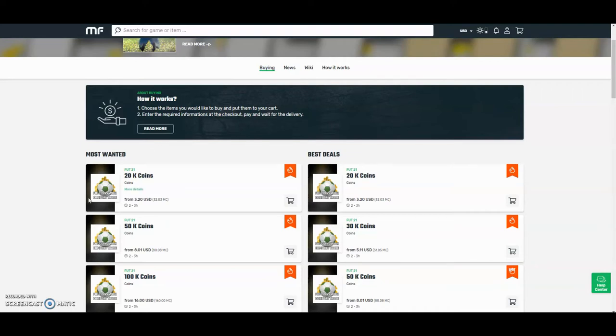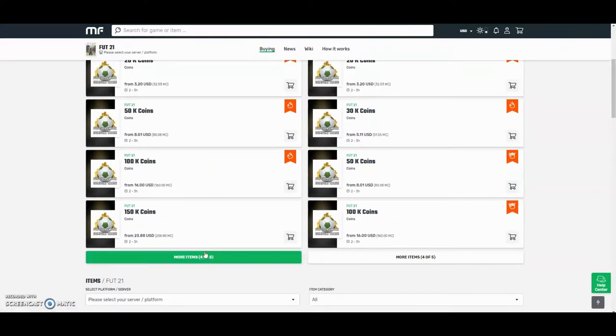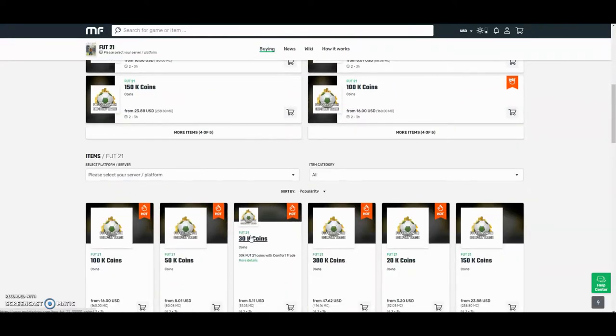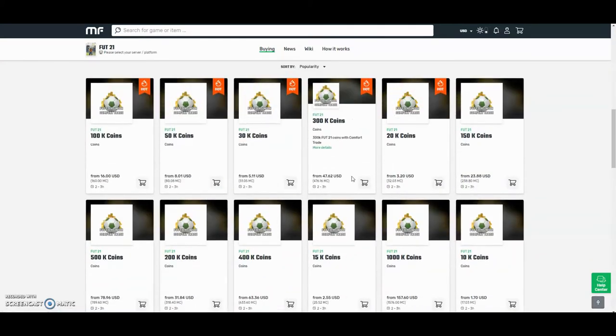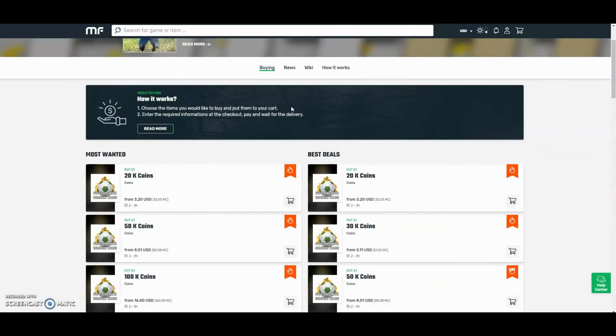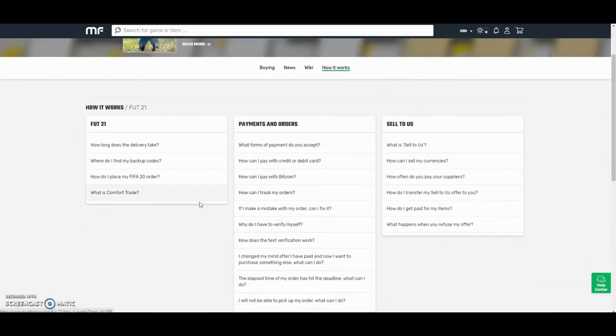Hey guys, check out MuleFactory.com and use the code OWENFIFA for a discount at checkout. They have the cheapest coins on the internet and they also do comfort trade which is 100% reliable. They do Xbox and PlayStation and as you can see by the prices here, they are definitely the cheapest out there. If you want any information on how it works, go to the 'How It Works' section. They also have 24-hour support and will be able to help you at any point during the day.